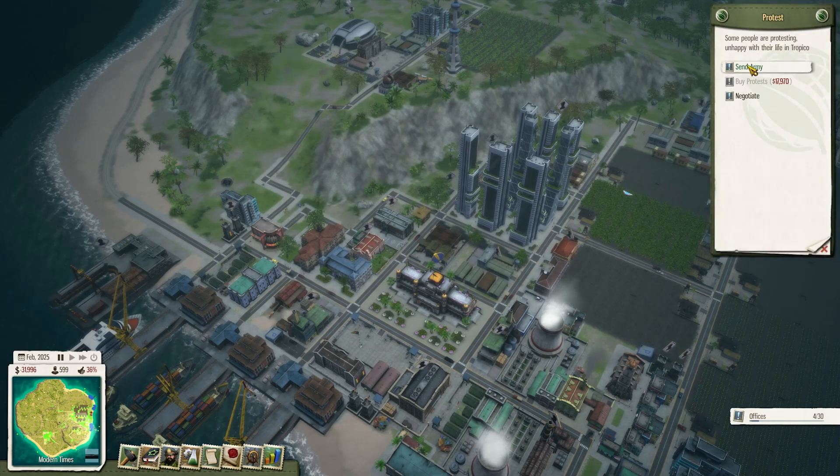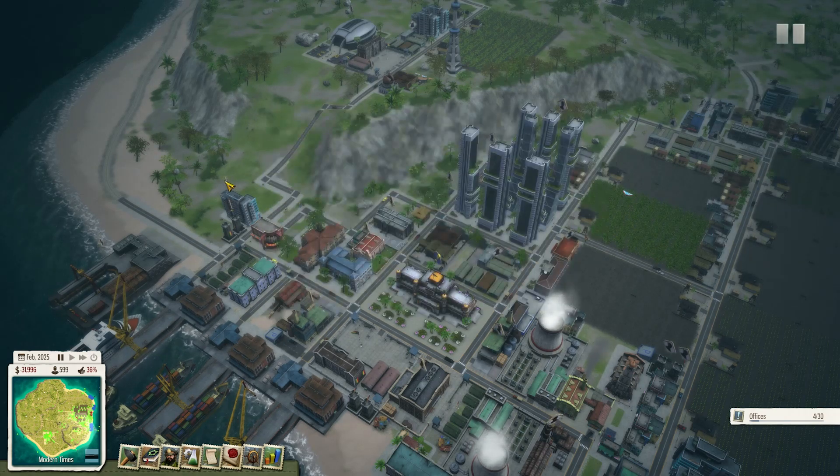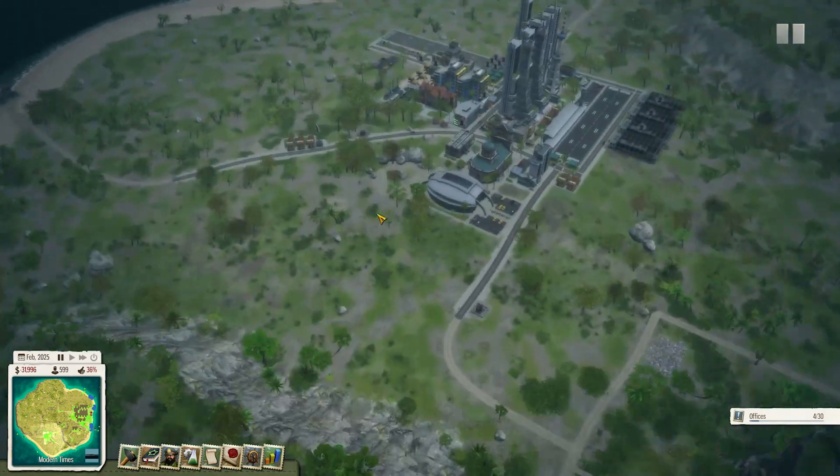There are protests. I can send in the army to crush the protest, or I can negotiate with them and it'll give me a mission. The mission wants me to reduce the number of royal buildings to zero — not a chance. Let's send in the army. You can also buy them off if you have money.